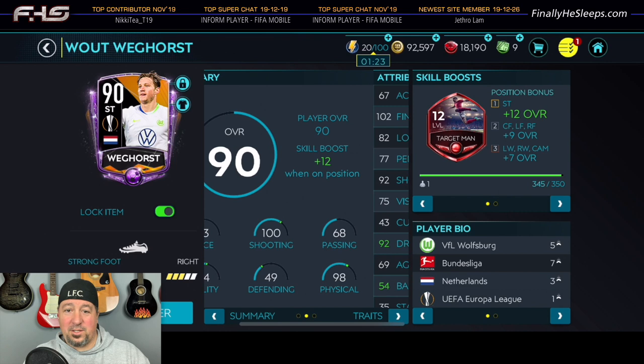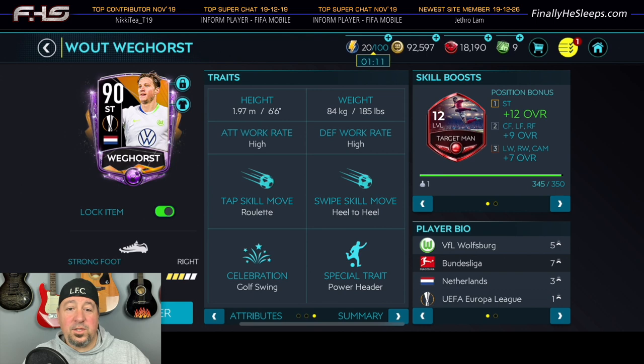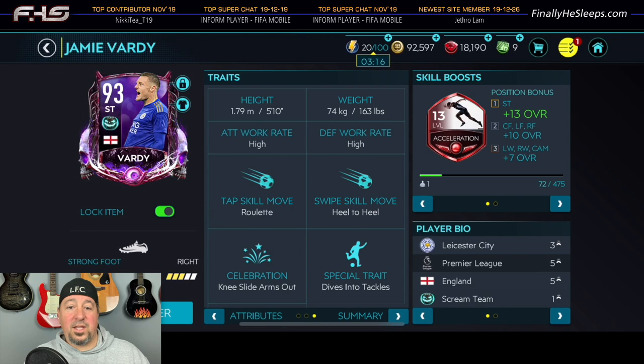At left striker you want a very aggressive header master. For me it's hands down Europa League 90-rated Weghorst. He's slow, but for this strategy his speed is secondary - I'm not using him to dribble, all I want is his giant forehead. For the near post striker I went with Screen Team Vardy because of his speed and his ability to finish in the box with either power or finesse.